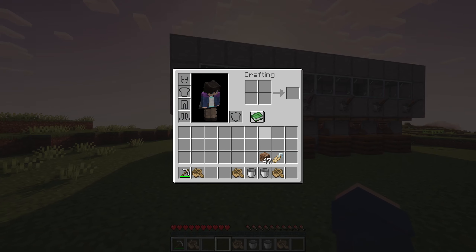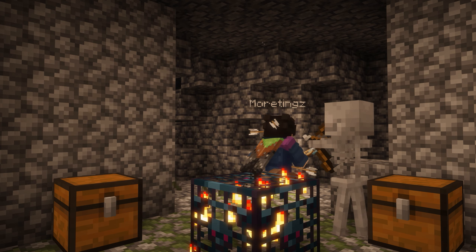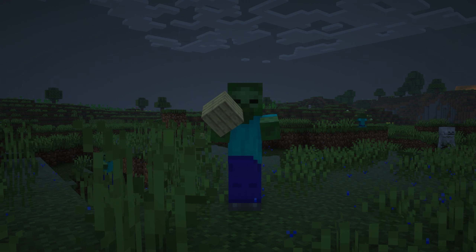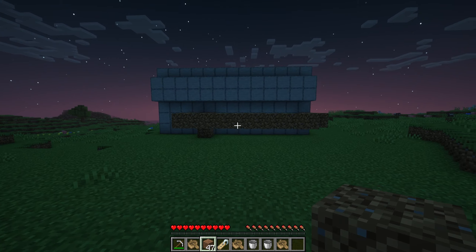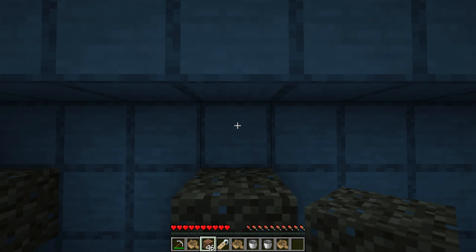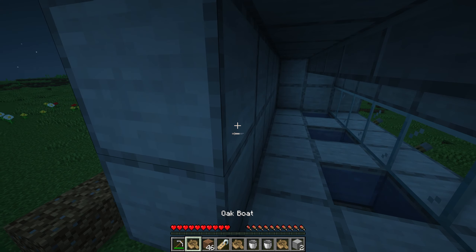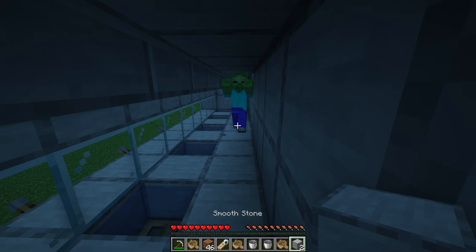Now it's time to get the zombie. For the zombie, you can either get a name tag from fishing, trading, or a dungeon. If you don't want to get a name tag, then find a zombie that can pick up an item and it won't despawn. Have the zombie follow you and build a staircase here and break these two blocks. The zombie will come inside — lead it to a corner and then block it in.